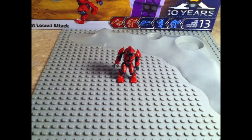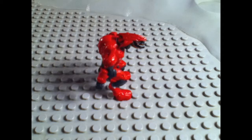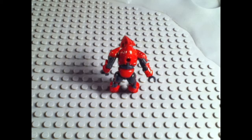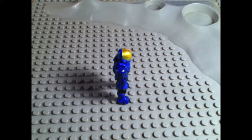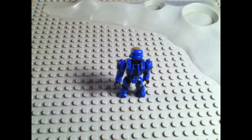The first minifigure is a Combat Elite who is painted in red and black. He also has a peg hole on his back. Next is the EVA Spartan who is painted in blue, black, gold, and dark gold. And he has a peg hole on his back.